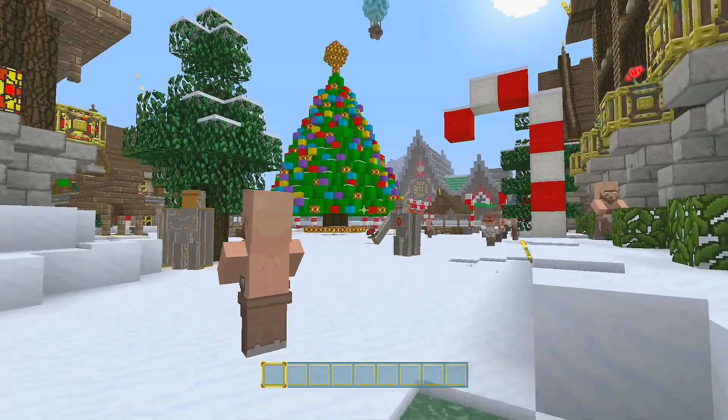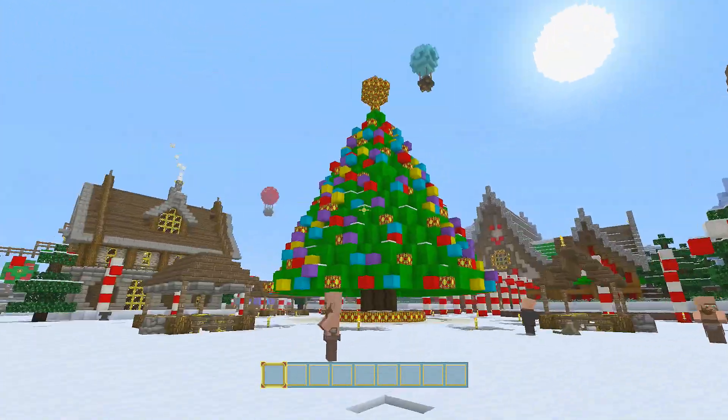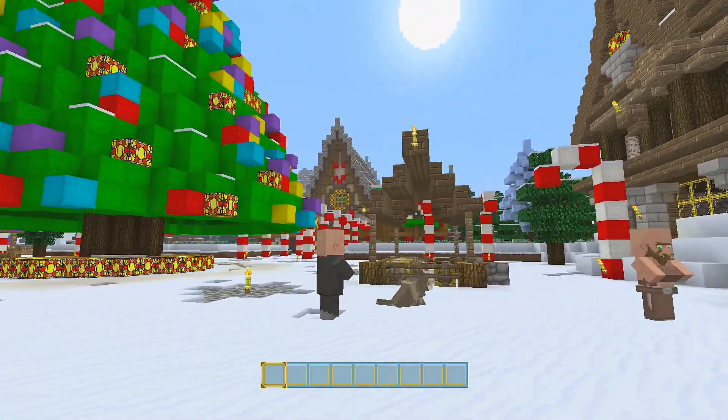So here we have the main part of the village. As you can see, we've got the main feature, which is this giant Christmas tree. And then behind that we have Santa's Workshop.